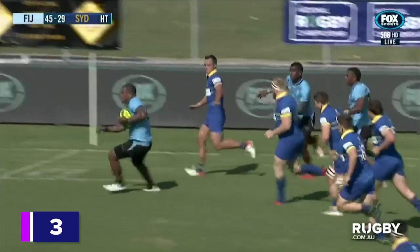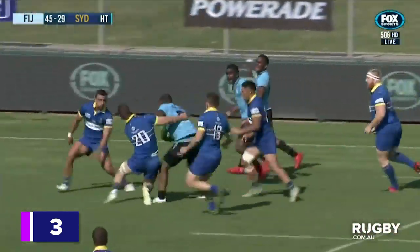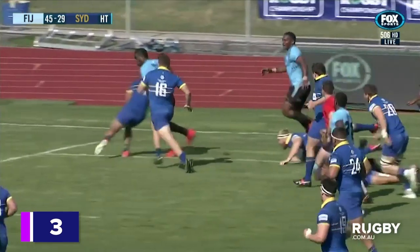Brushes away from one, still going Johnny Dier — oh, he's a handful! Dier, he's inside the 22, he's still going, the big number eight, gets the short ball away.